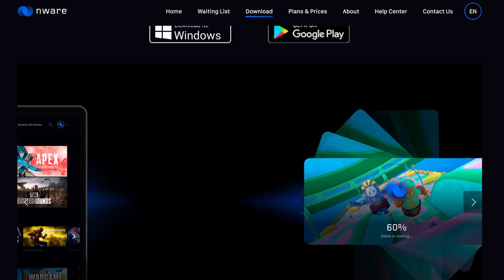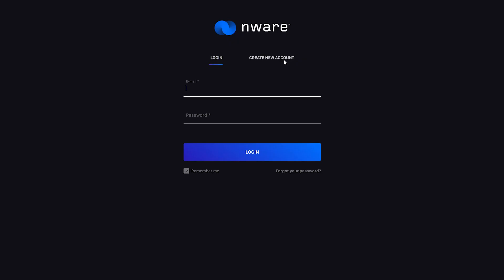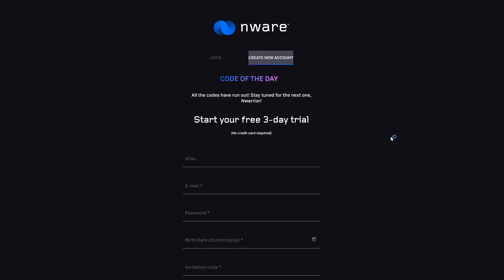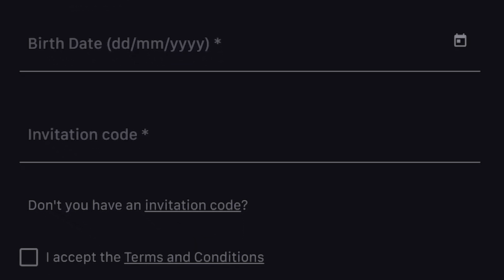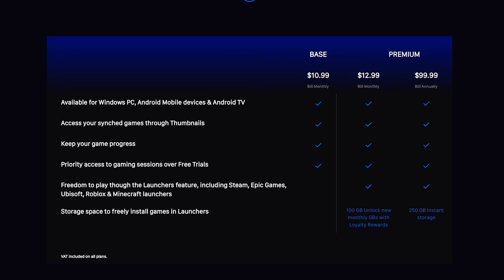Start by downloading one of their apps from the site. For this tutorial, I'll be using the Windows app. Once the app is downloaded, you'll need to sign up for an account first. Enter your invitation code or your gift card code they send you to activate your account to play on the service.